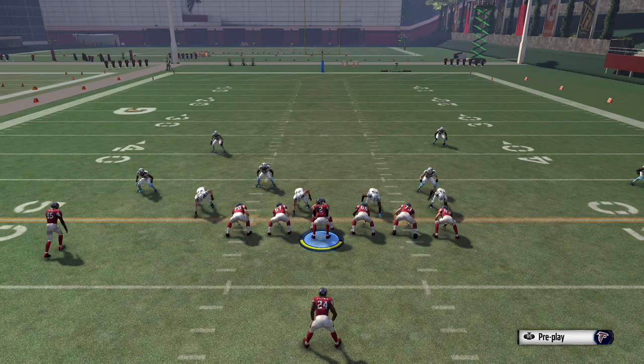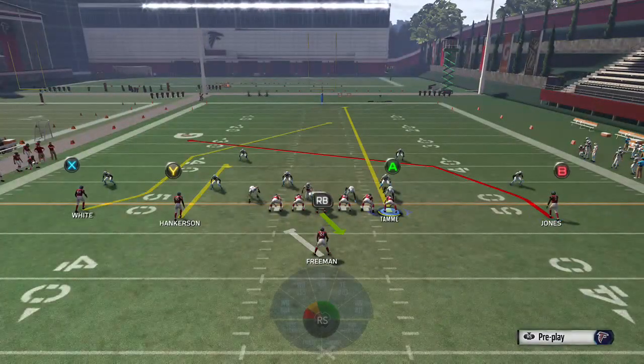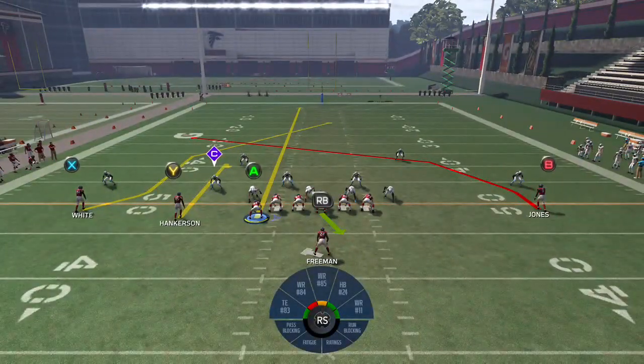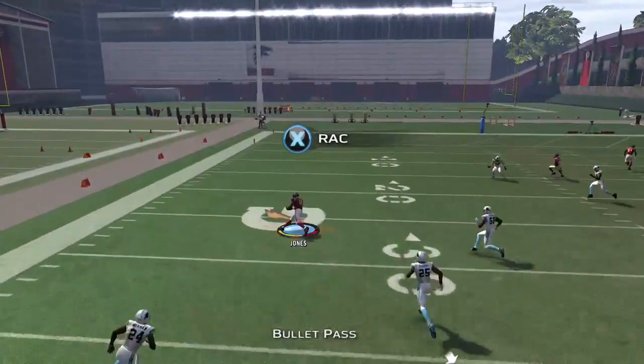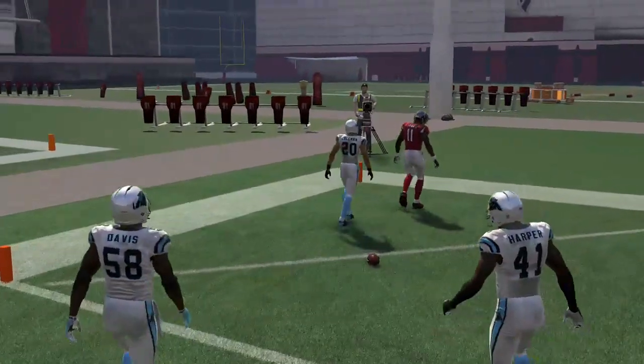The next play — against cover three and cover four this is one of my favorite setups. You put the A on a streak, move him over, put the Y on a curl, and block your running back. It doesn't work as well in cover two because the guy gets bumped more times than in cover three and cover four, which slows down his route. But it does still work — it just takes a little longer, so you'll have to buy more time. You can see it catches the ball and goes up the field; you just need enough time to make it work.